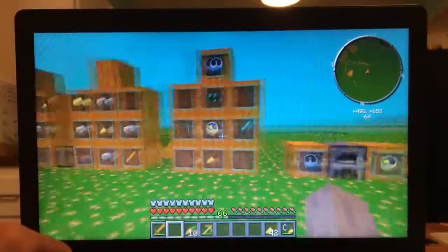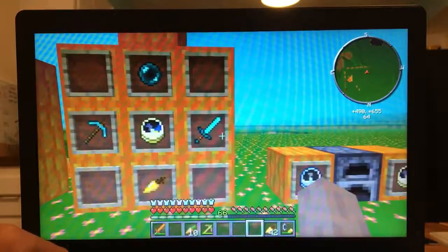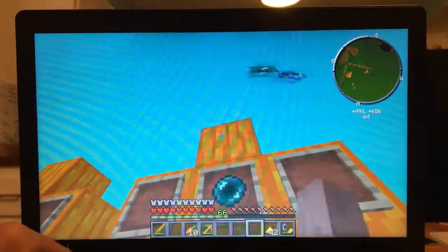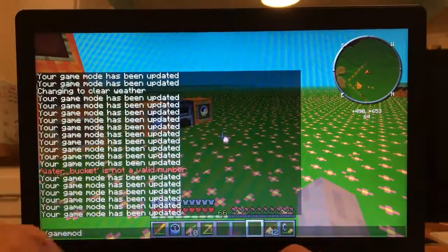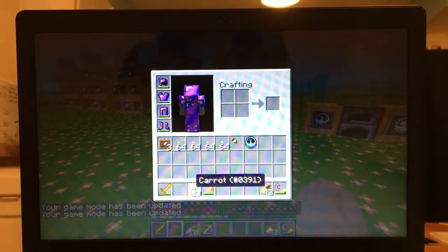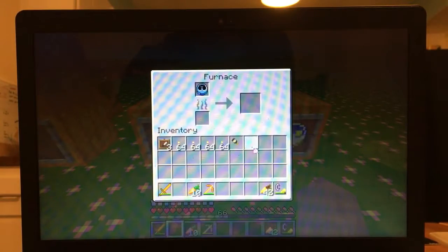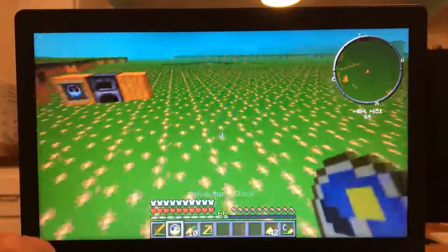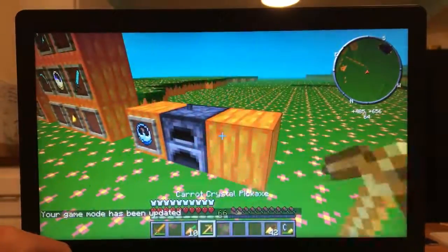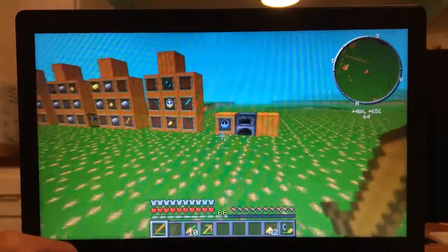Next up is something kind of interesting — it is called the survival clock. You need a golden carrot, a normal clock, a diamond sword, a diamond pickaxe, and an ender pearl to make it. Basically, if I go into creative, it will actually switch my game mode to survival for infinite uses. But what you can also do is smelt it in the furnace, and you will get the adventure clock. When you use the adventure clock, it will switch your game mode to adventure mode, so you can't break things unless you have the right tool for the job. Not really sure when you would use this, but I'm sure it can be used for map makers and stuff like that.